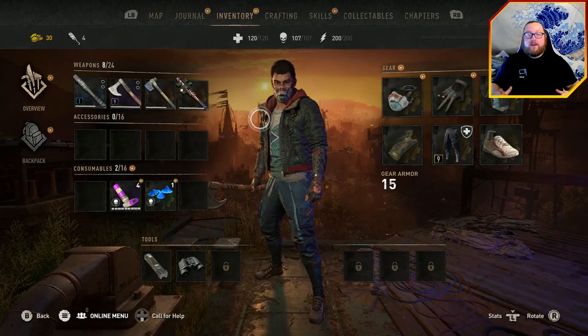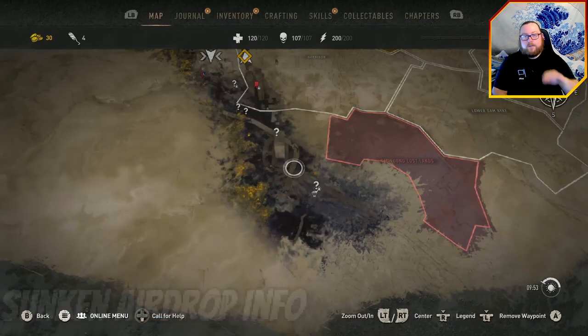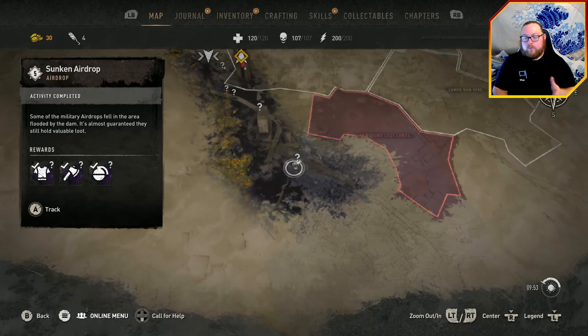What's going on everybody, Respawn Gentleman here. Today I'm going to show you how you can be completely overpowered before even starting the story. This does involve using the sunken airdrop chests, so if you're aware of those, you'll know exactly where to go.